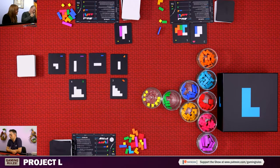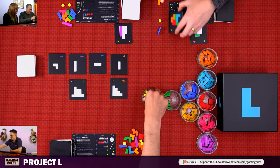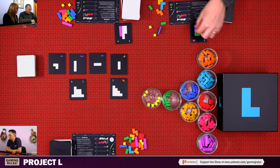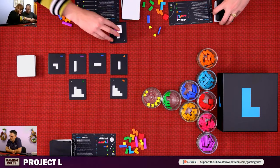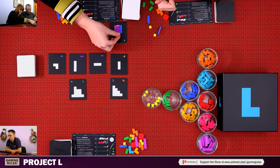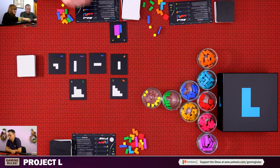Final turn. Master action: one, two — action one done, tiles flip. Then action two and action three. Now finishing touches: you can put as many pieces in as you want but lose one point per piece. Someone uses one piece — still worth a point after the deduction, so it's worthwhile. Others choose to leave their incomplete tiles as-is. Then we add up the scores.